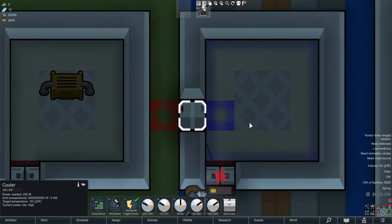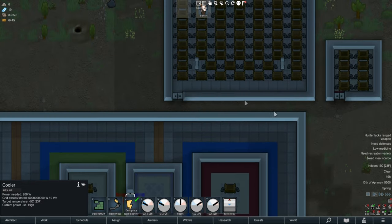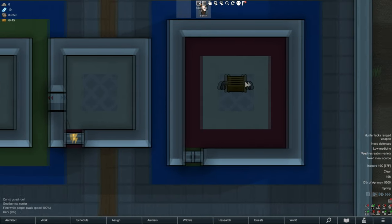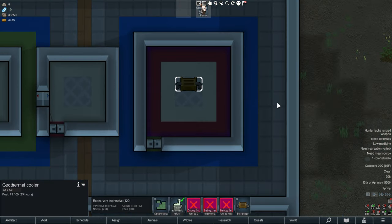The door had to break, but you can see the powered cooler reaches negative five pretty easily for a room this size. The next geothermal room is 30 degrees outside and down to 19 degrees Celsius inside - that's 85 Fahrenheit outside, 66 Fahrenheit inside.